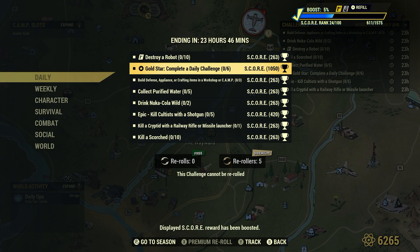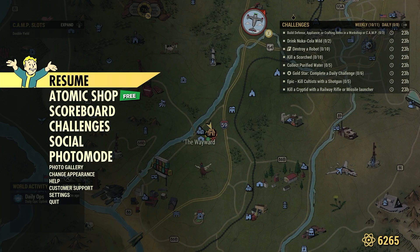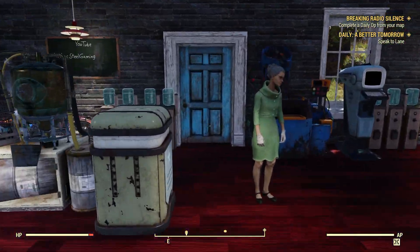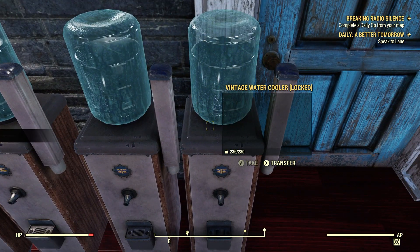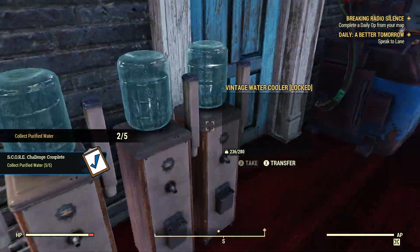Let's take a look at some stuff we can do right here in our camp. Collect Purified Water 5. I'm a huge fan of camp resources, so I usually have water coolers here. Let's go ahead and collect some water from them. Easy, just like that — Collect Purified Water done.